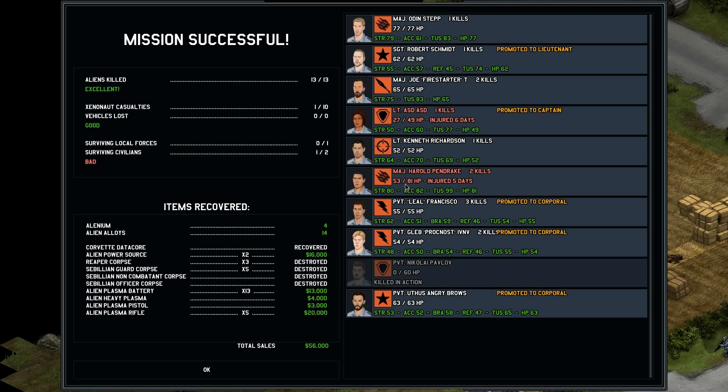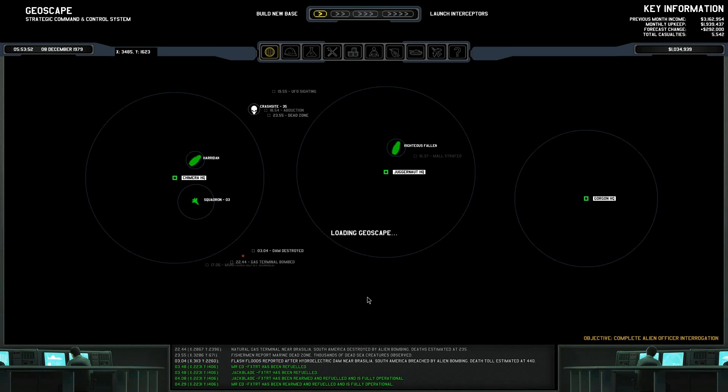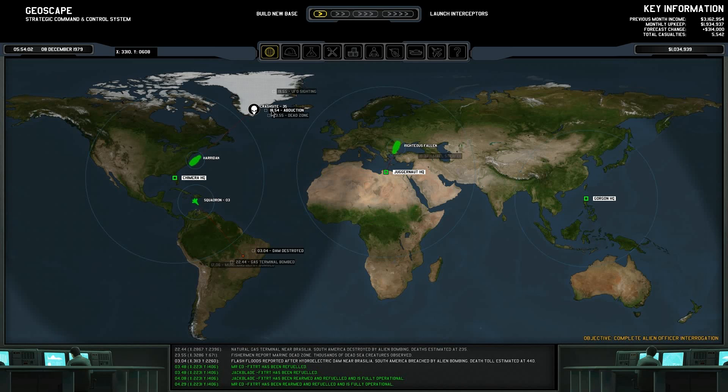Mr. Pendrick got two kills and is injured for six days. We have a few corporals now — lots of extra stats; that's fantastic. We're getting better people, and this time we just lost a private. Sorry, Nikolai Pavlov — you're out. I now need a new shield, so we'll be hiring another person for this squadron. Well, that'll do it for us everyone. Thank you for watching. When we get back, we'll be at Crash Site 35 and do that one on screen. Oh my God, it's terrifying. Alright, I'll see you guys then — take care.